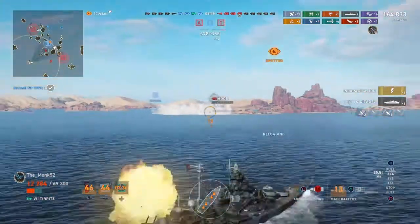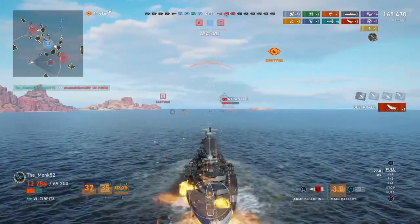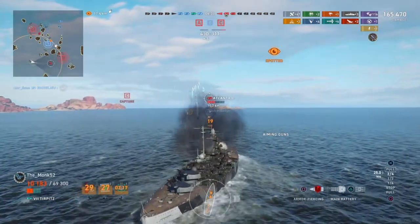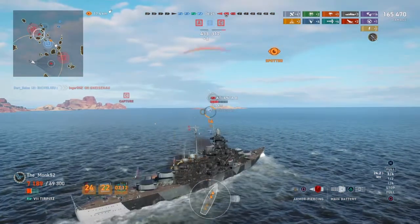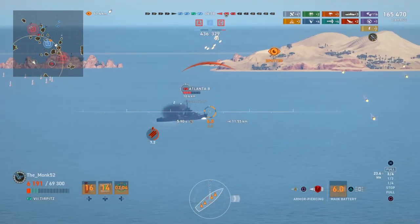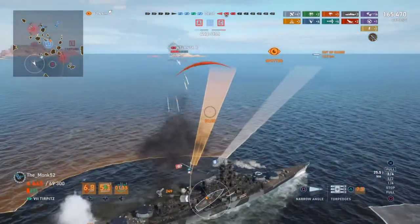Another citadel on the poor Hood — hopefully I can finish him off on this salvo. That is German though, so don't expect the world. I got him — one shell, that's nice. Atlanta comes into play. I would really like to hang back a little bit and let my heals do the work, but he's going to keep me spotted and keep going for me pretty significantly. I can try to fire at him. German dispersion — not great. I really don't like being spammed by HE in the Tirpitz because you can lose your superstructure, and that's really your best gimmick, that and your close range secondaries.